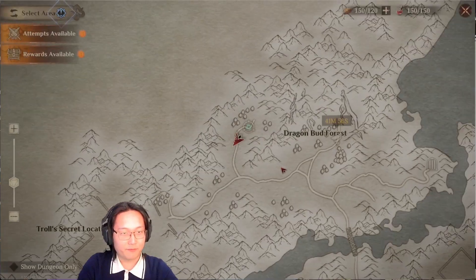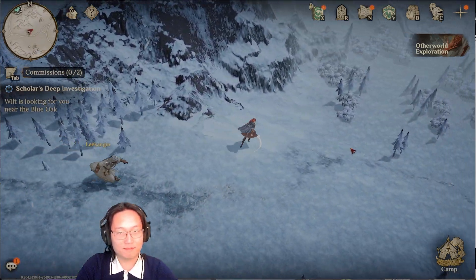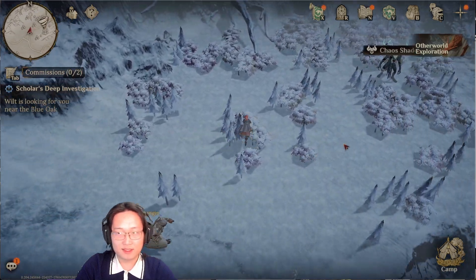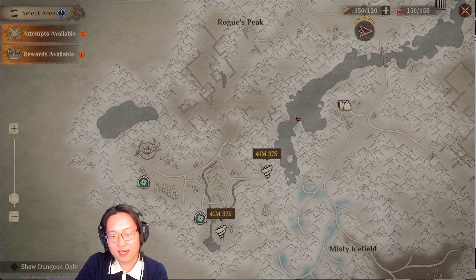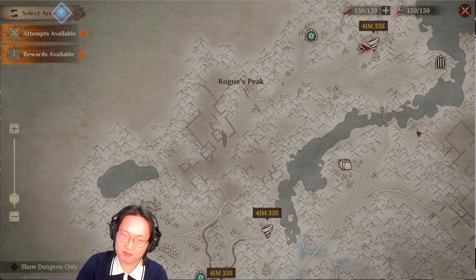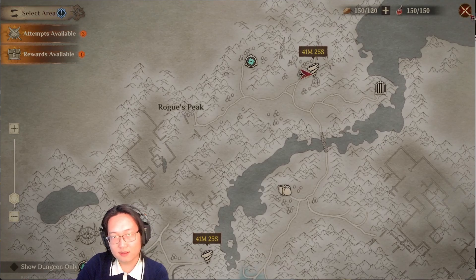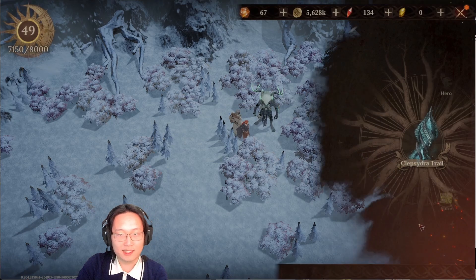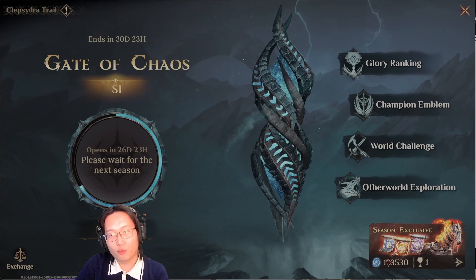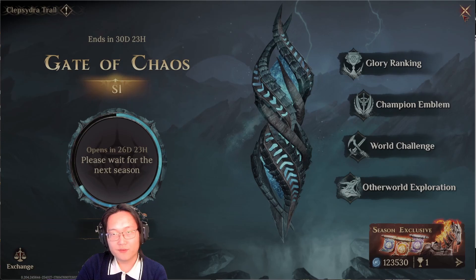Please don't say this is whale-only. The way you're going to prepare is by having at least six teams — one for each affinity. The bosses randomly spawn, which I don't like either. I think they should put all six bosses out there, but for season one you need at least six teams to keep up in the seasonal score.